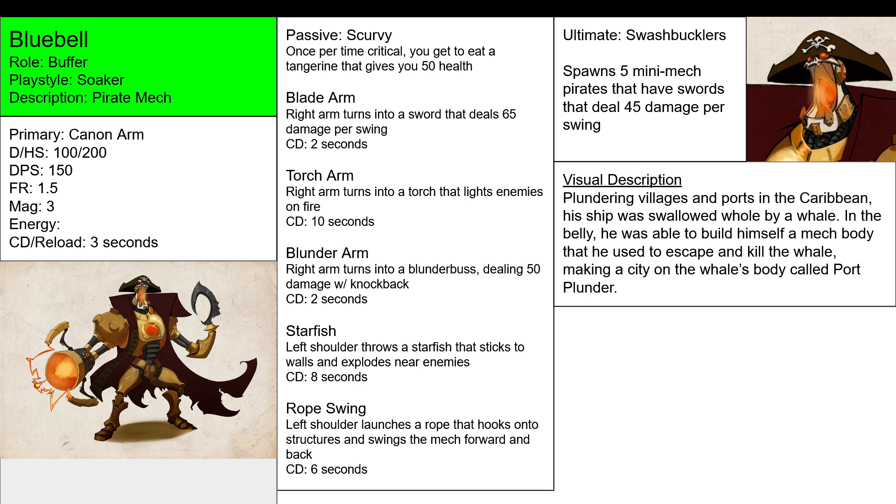It's all the right arm. You're turning your right arm into something else besides a cannon. Blade Arm turns it into a sword. Torch Arm turns it into a torch. Blunder Arm turns it into a blunderbuss — a blunderbuss is like a simple rifle.